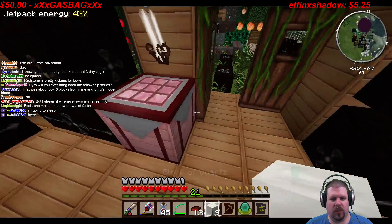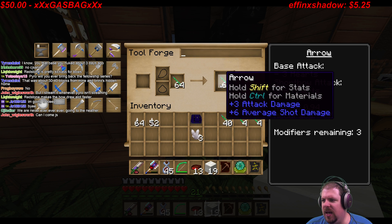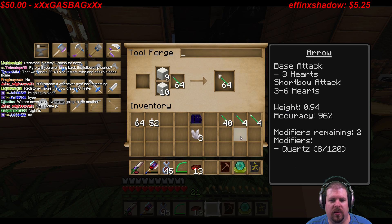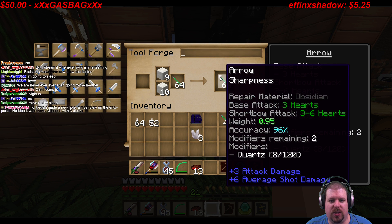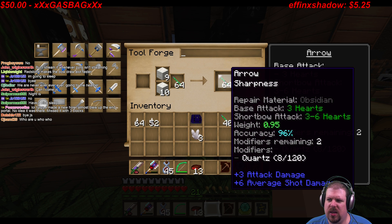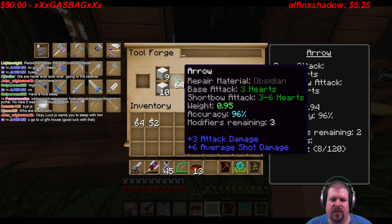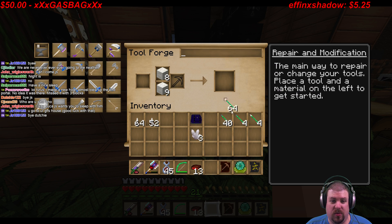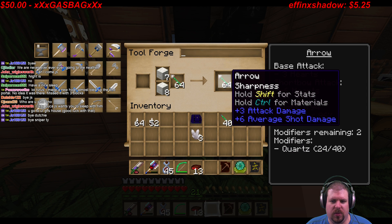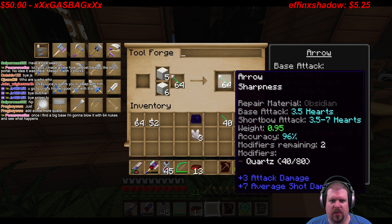There we go. We are going to upgrade these arrows. One of the nice things about these arrows, as you can see right here, the arrows are completely upgradable as a stack. So we're going to put quartz here, quartz there — eight of 120 modifiers remain, two — and that's going to turn us into... I wonder what the difference is. I don't see any difference. I'm a little concerned about that because the damage is the same, base attack three, attack three and three — six. Maybe we just don't have enough quartz on it with one stack. All right, we'll do a little bit more. We may have to hit 150 before we get the bonus, which will annoy me. Okay, now it's saying 24, 40, 32 of 40.